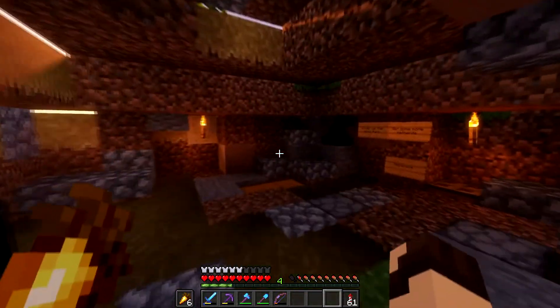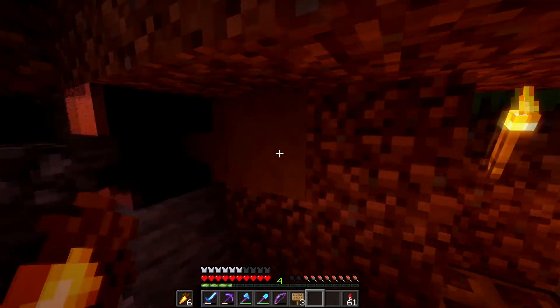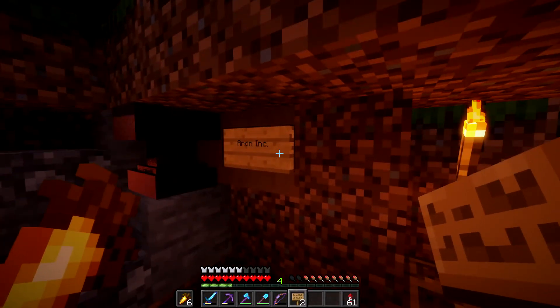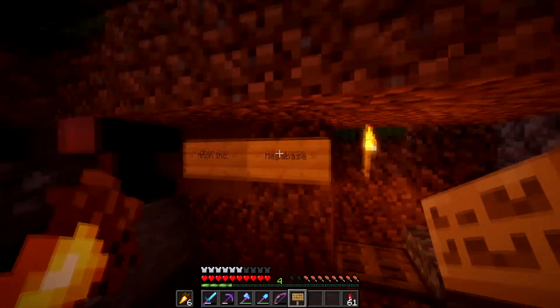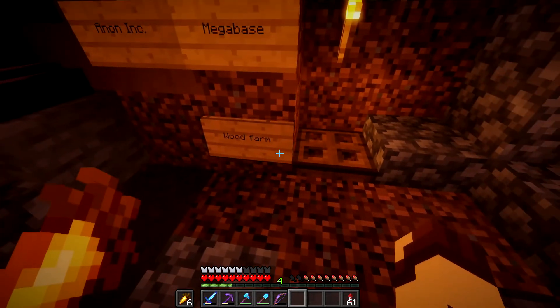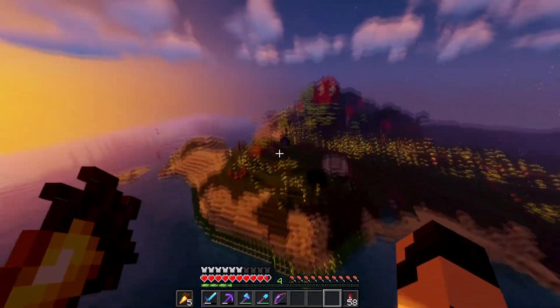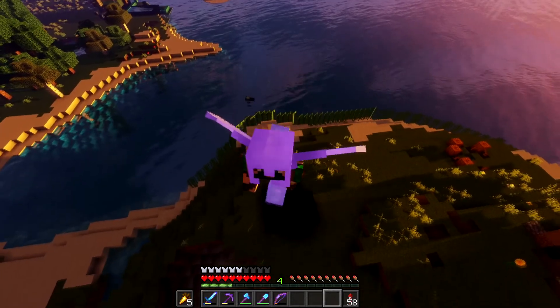Hello everybody, welcome back to episode four of Strange Craft. Here we are back at the base and this time we have a few things that we need to do. So let's go ahead and write these down. Firstly, we need to do an end-on-ink meeting, then work on our mega base, and lastly we need to cover up the wood farm that Vetan made in the last episode. With all that being said, it's time to meet up with Vetan.